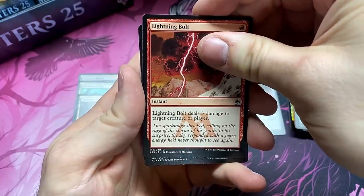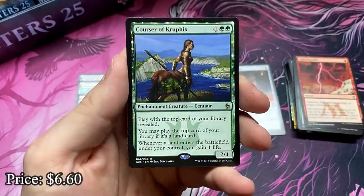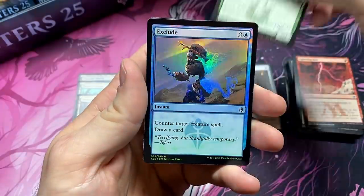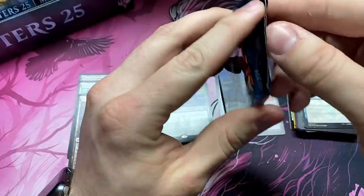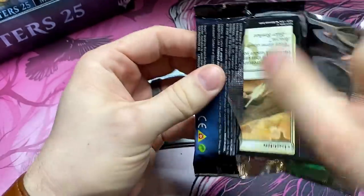Let's just peek — it's not a Mythic. But it's a Coiling Oracle — that's a nice one. Seven, eight dollars? This is a really good rare. And a foil Exclude to counter those creature spells. Come on, Jace — show your face. We need the face of Jace. Jace face. Come on.